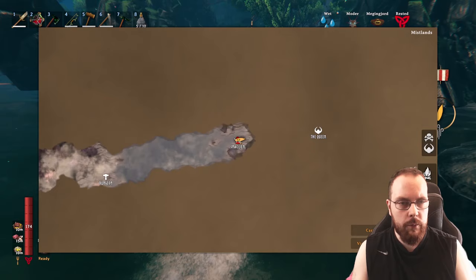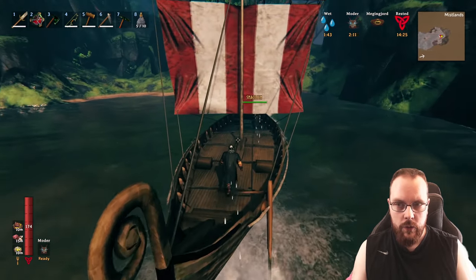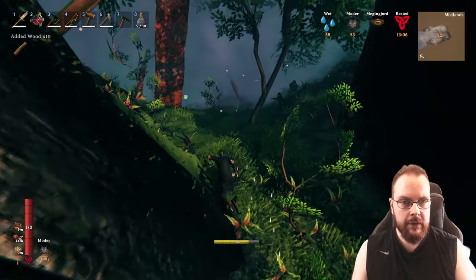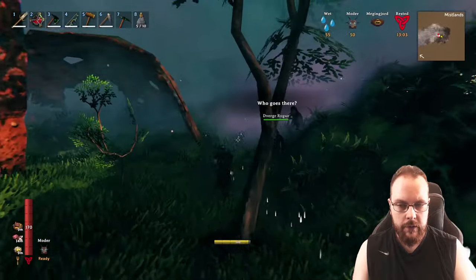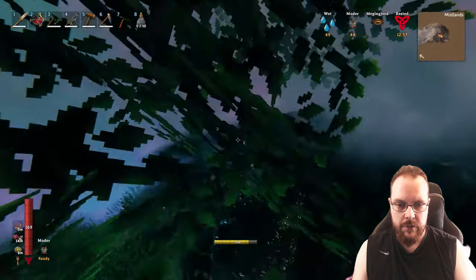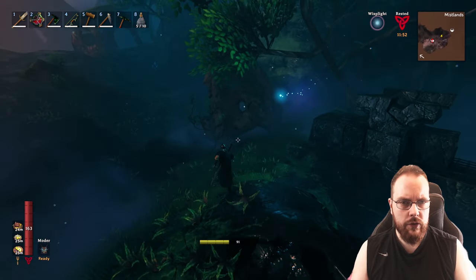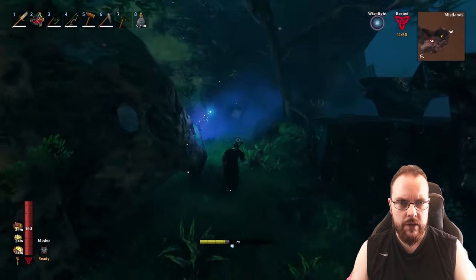This has to be the area. It has to be, right? Yeah, it's very close. Let's go to the location. Let's see if we can find something over here. Food is running out — there's always going to be an issue with food in these types of survival games. Here's a big bridge — does that have anything to do with the queen?